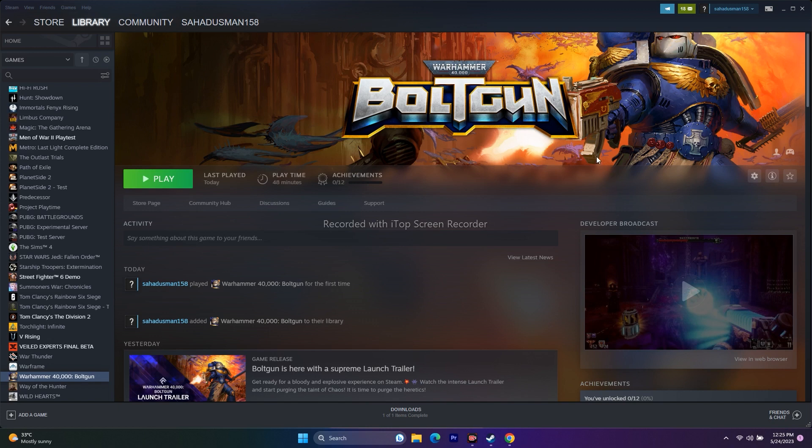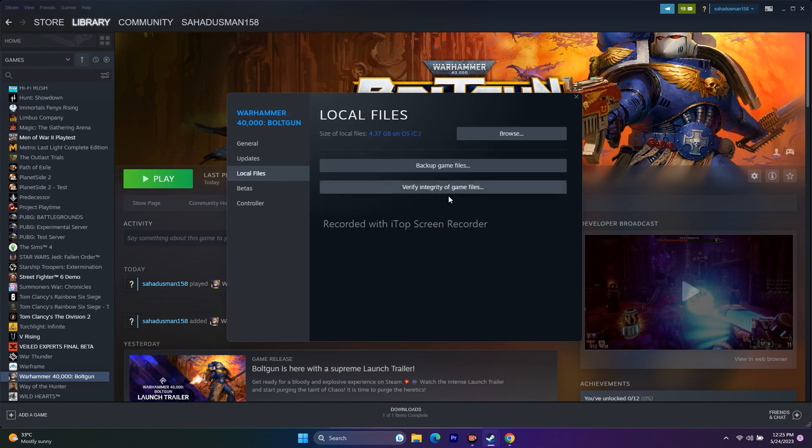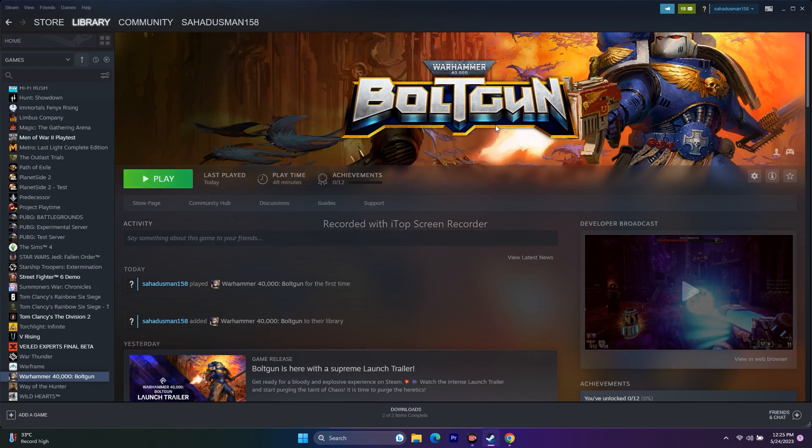If not, move to the next step: verify integrity of game files. Right-click on the game in Steam, go to Properties, then Local Files, and click Verify Integrity of Game Files. This takes a little time. If any files are corrupted or missing, this step will fix them. All 395 files were successfully validated. Once done, click Play and try launching the game — this is a must-try step.